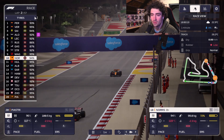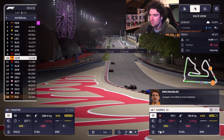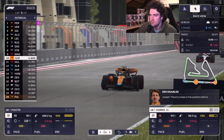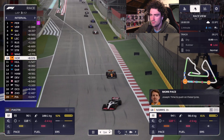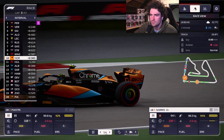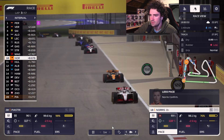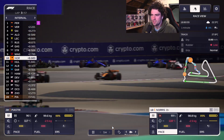Magnussen and Hulkenberg are on mediums and they're struggling with them. DRS enabled — let's go Norris! Let's pick it up a little bit. If I can get him into the DRS, he might have it. Yeah, he has DRS! Now we can top up a bit and cool down the tires. We are in a good position with Norris.